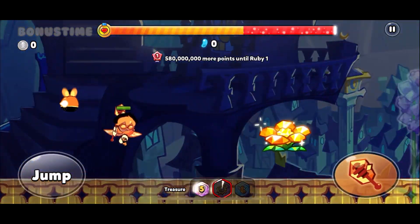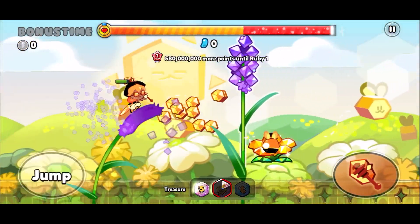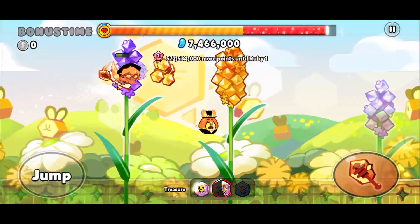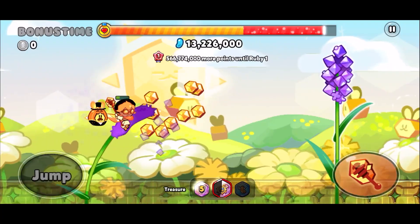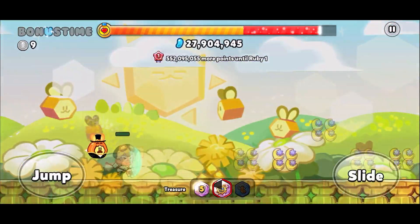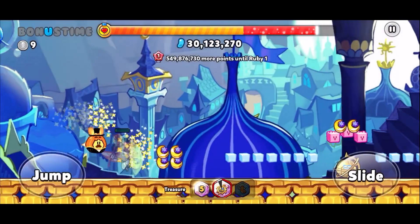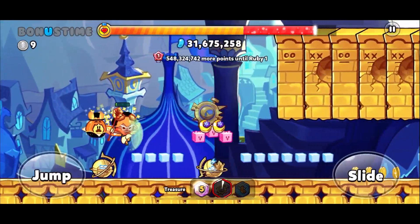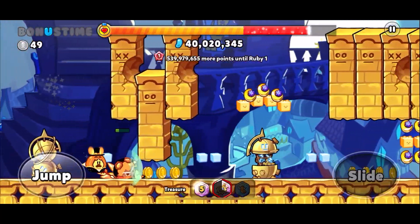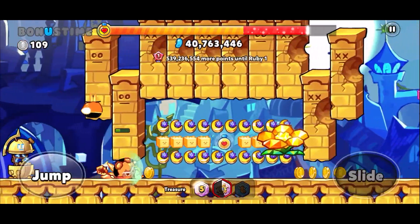Alright, let's have a look at the new treasure trial. Obviously this one is for the compass and we're going to use an Amber Sweet Cookie and the pet. This trial has a load of moon jellies in it. During the skill of Amber Sweet, they are automatically attracted to the cookie, so we do not have to worry about it.